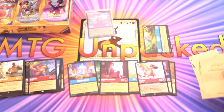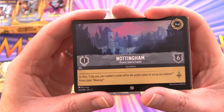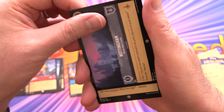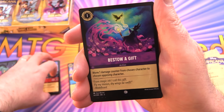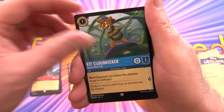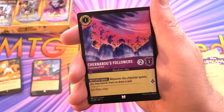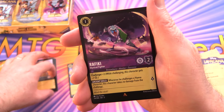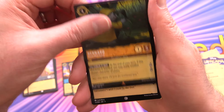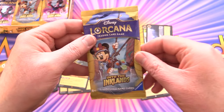Every pack has a location rules insert — they really don't want anyone confused about locations. Another one here: Nottingham, Prince John's Castle. Pack four: Voyage, Flotsam — I think Flotsam and Jetsam were in a previous set — Bestow a Gift, Kit Cloud Kicker, Dalmatian Puppy — there's a 99 Puppies card too — Chernobog's Followers, Roly, Nala. The rare is Rafiki along with Bernard, and a foil Orville.